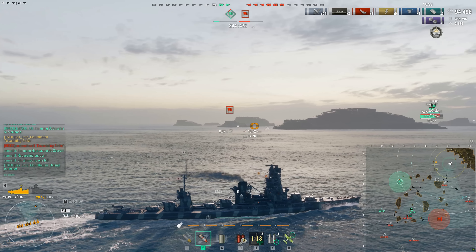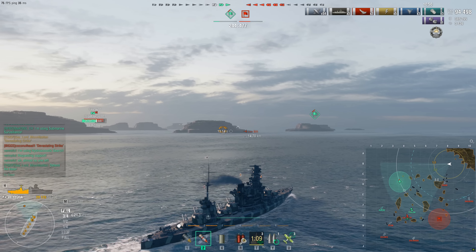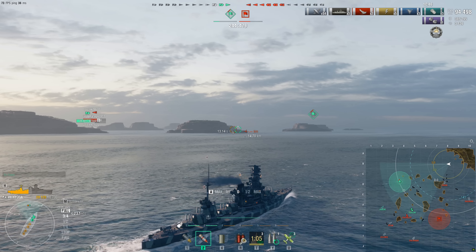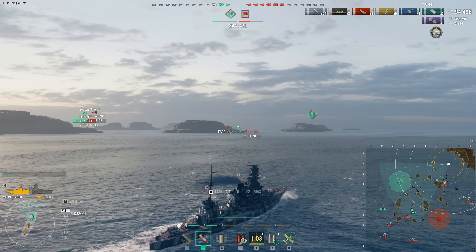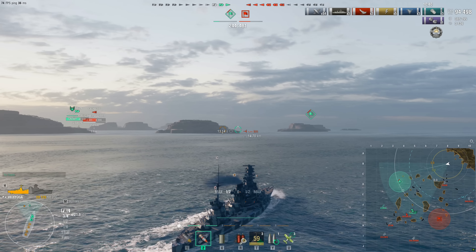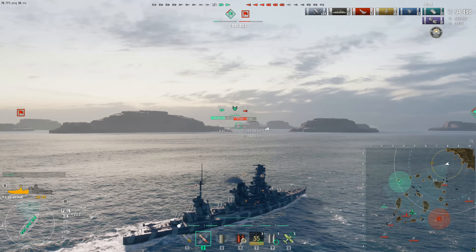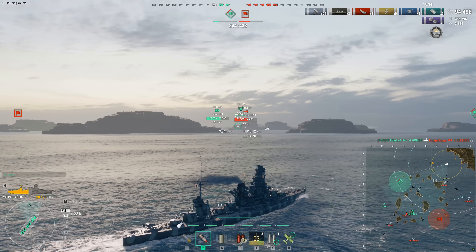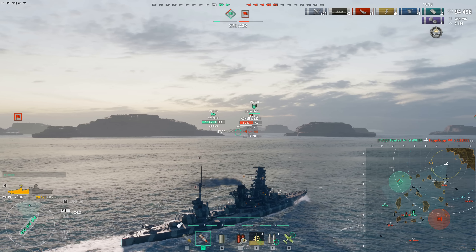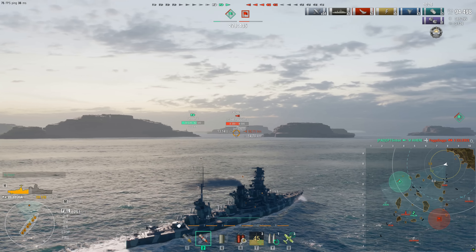Her weaker points are, of course, Japanese AA. Japanese AA doesn't really do much unless you're a Yodo or one of the Harugumo line destroyers — other than that, it's just kind of more of a suggestion. You're kindly asking the planes to go away rather than telling them to die. And again, it's slow — it's not exactly an AA record setter.